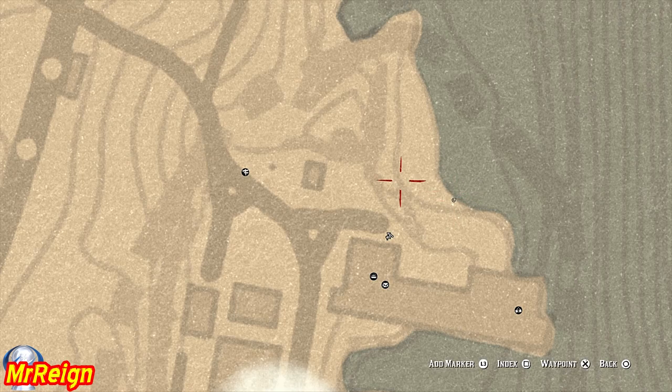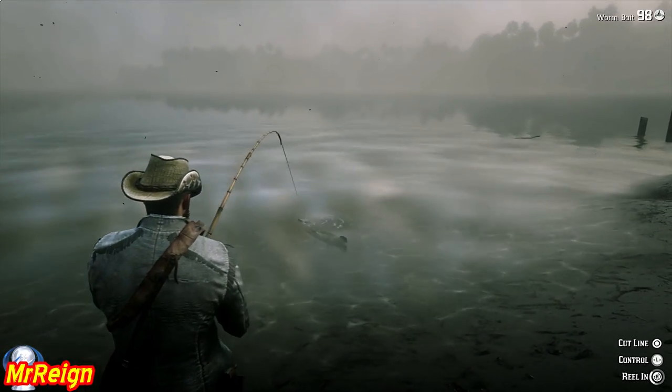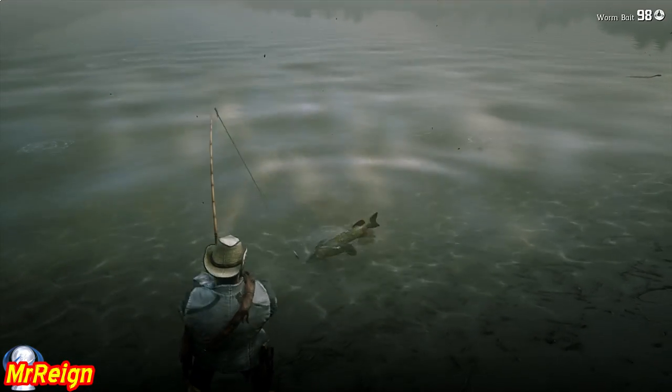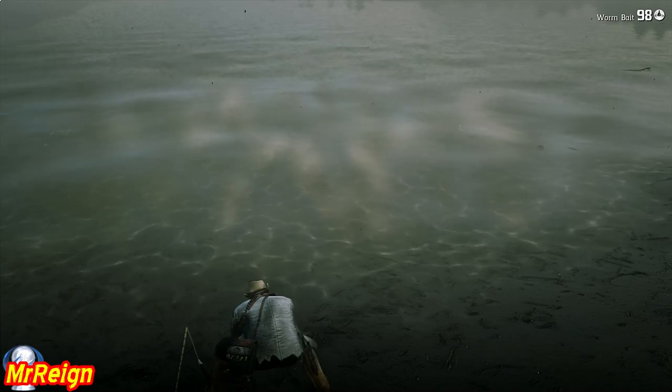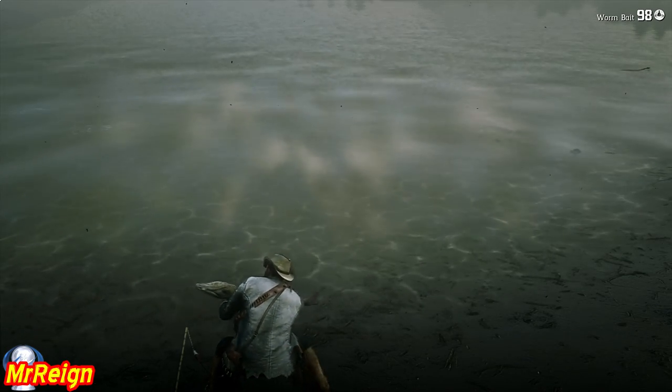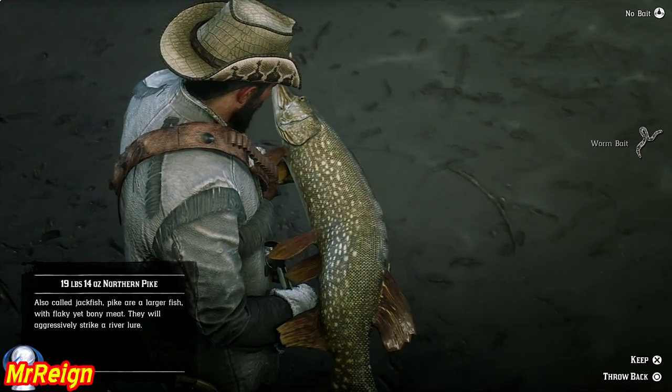This is just east of Van Horn Trading Post, right on the edge over there. This could also be done along the river up and down, and there are probably many places you can catch large fish along here. In here we're going to have the northern pike, and there's another location you can give a bash if you're having trouble with the first one.